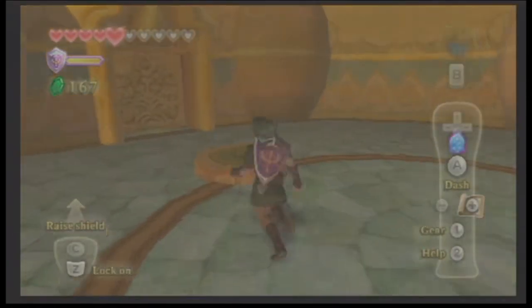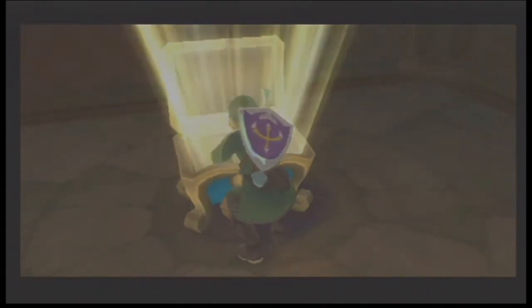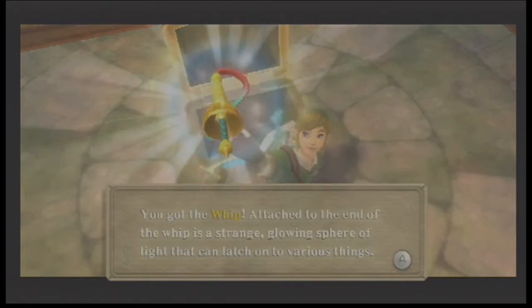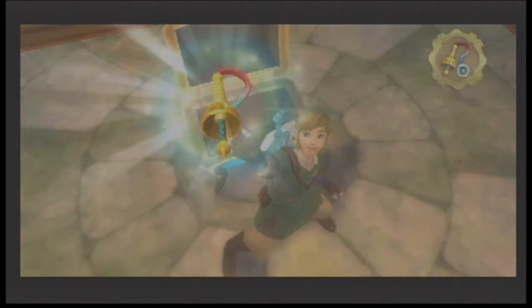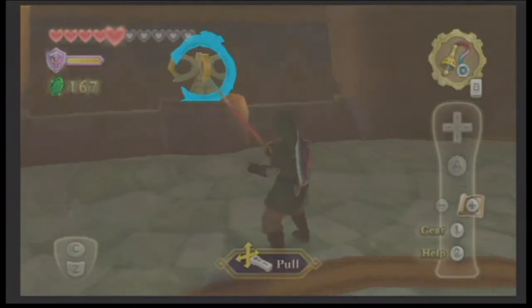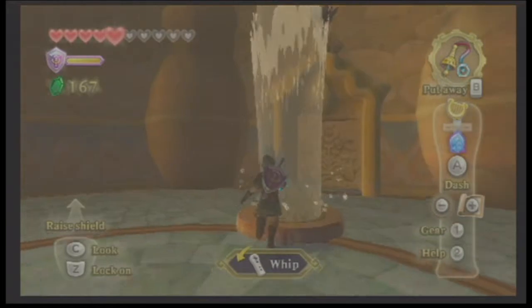Any treasure chests? Yes, there's a treasure chest behind this door. It is a new gadget - the whip! Attached to the end of the whip is a strange glowing sphere of light that can latch on to various things. Target with Z and swing the Wii remote to snag things. There are only two more gadgets remaining. I wasn't expecting a whip in a Zelda game - has that been in any other Zelda games? I like it a lot. It's different, and I like different.